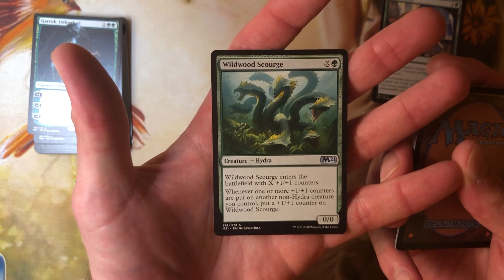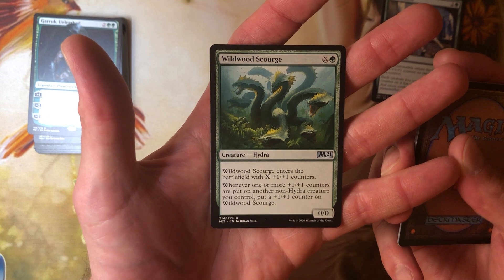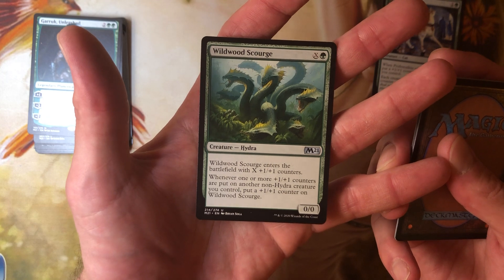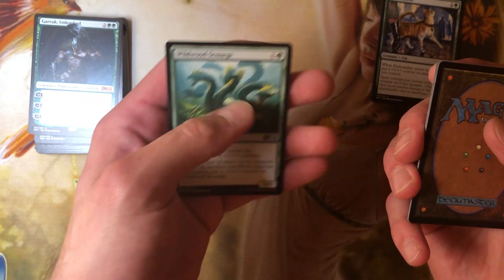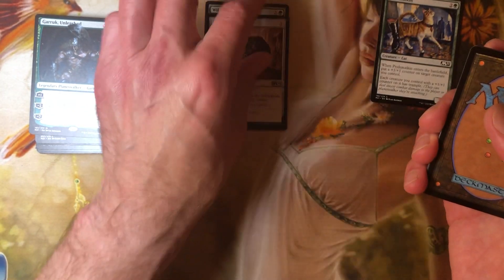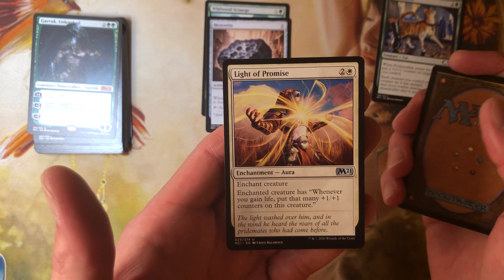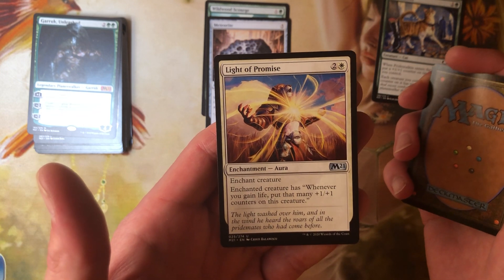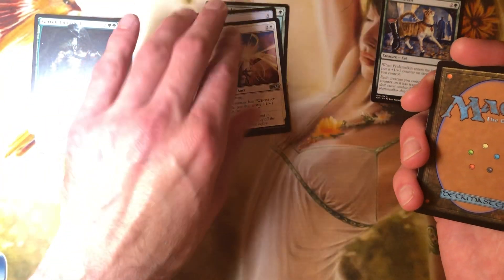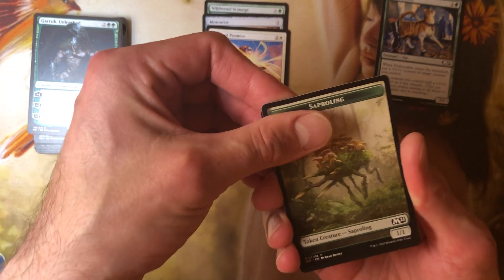Wildwood Scourge — X and a green. Wildwood Scourge enters the battlefield with X +1/+1 counters. When one or more +1/+1 counters are put on another non-Hydra creature you control, put a +1/+1 counter on Wildwood Scourge. That's a draft card all the way. Meteorite — reprint, everybody knows that. Light of Promise — two and one white, enchant creature. Enchanted creature has: whenever you gain life, put that many +1/+1 counters on this creature. It's a long way to go for that card — I don't like enchanting creatures, they have huge targets on their faces.